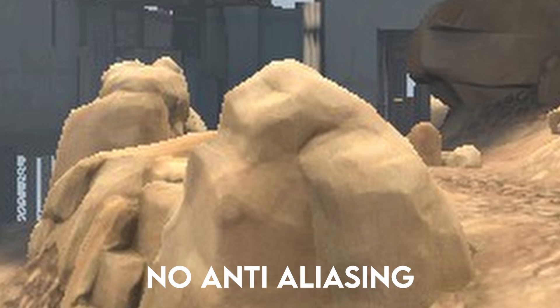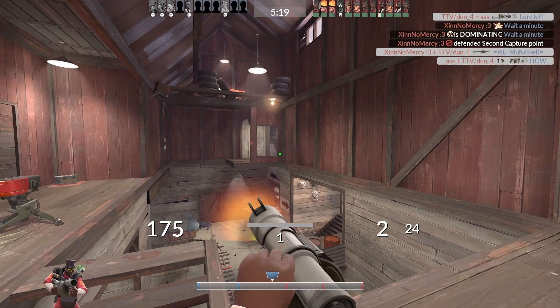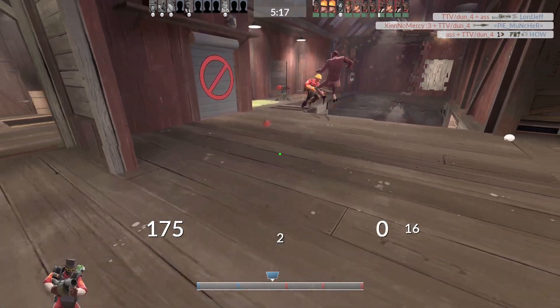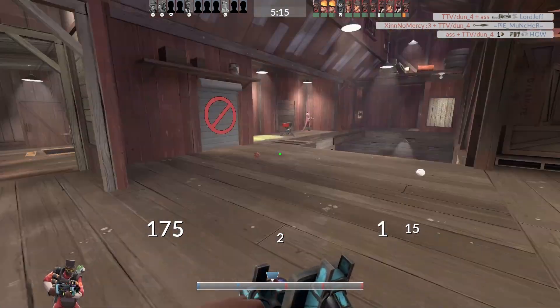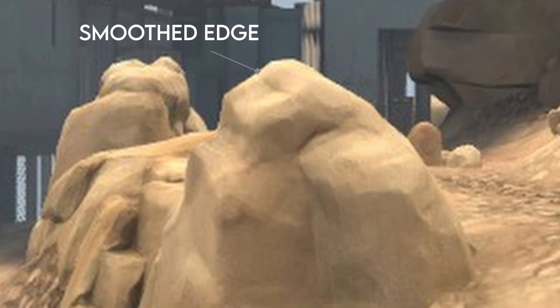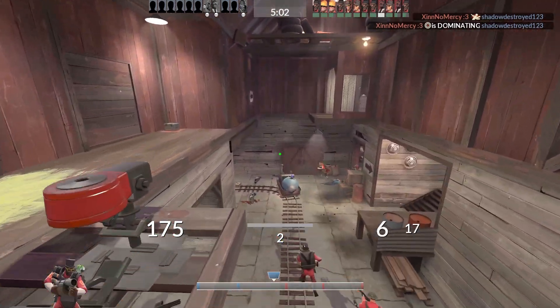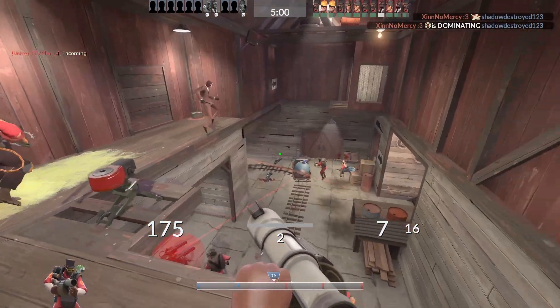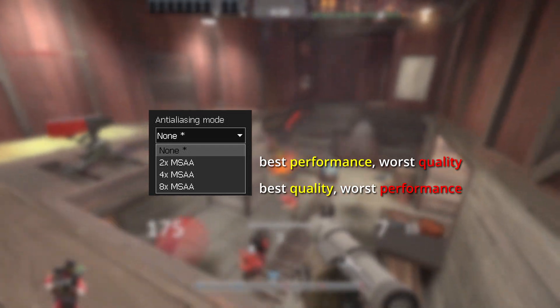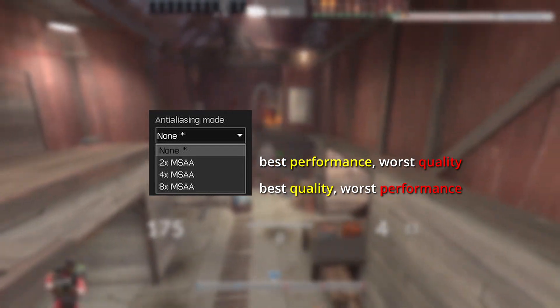Anti-aliasing can remove tons of jaggies and make the game look a lot cleaner and smoother. There are many types of anti-aliasing, but TF2 only uses one, and that is MSAA — Multi-Sample Anti-Aliasing. This technique smoothes out the edges of polygons and makes them look more natural, albeit slightly blurrier. The number of samples determines the quality of the image and how fast the game will run. In other words, 2x MSAA looks the worst and runs the quickest, while 8x MSAA looks the best and runs the slowest.